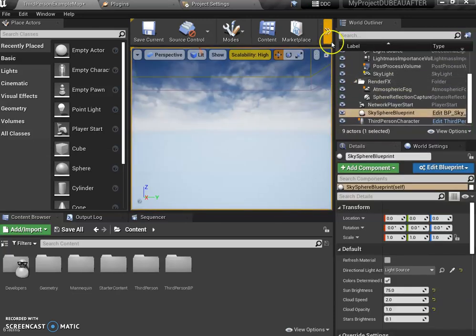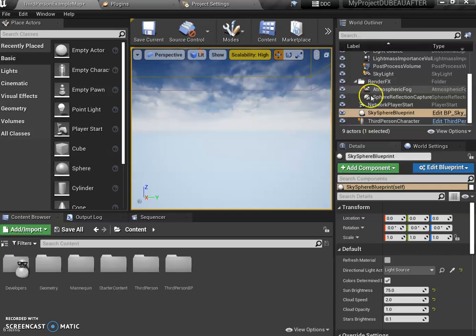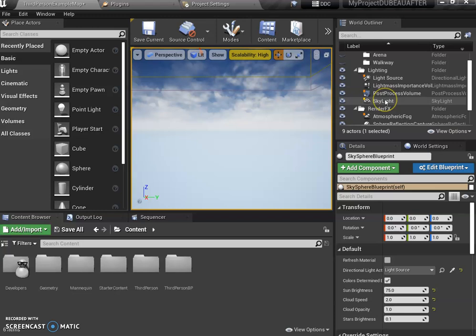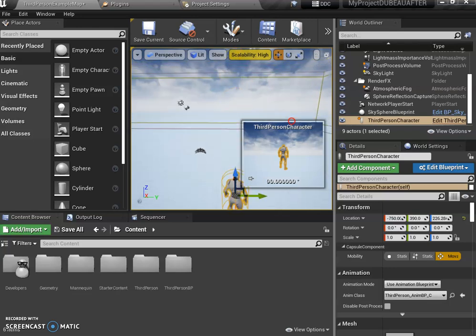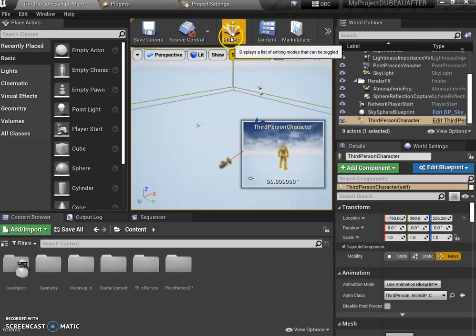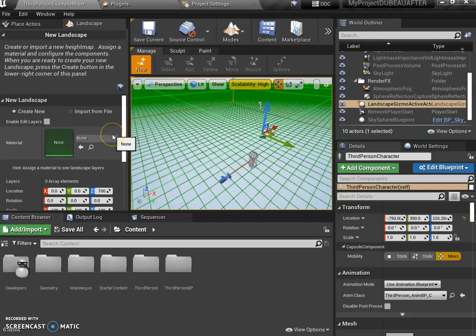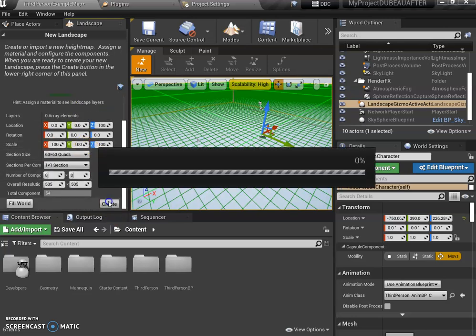If I press play, look what happens — he falls to his death because there's no more floor. He doesn't actually die; it just keeps falling because we haven't programmed that yet. I'm going to go back to my third person character and press F to zoom back. Now what I want to do is create a landscape. Under Modes, click Landscape and this panel shows up. We're going to add rivers later. Click Create.